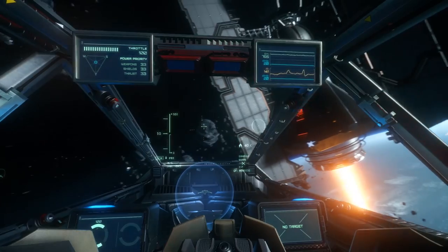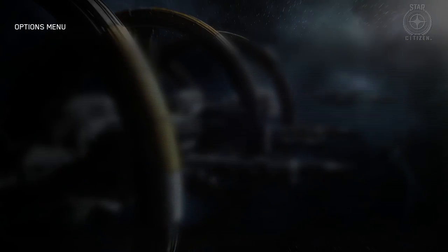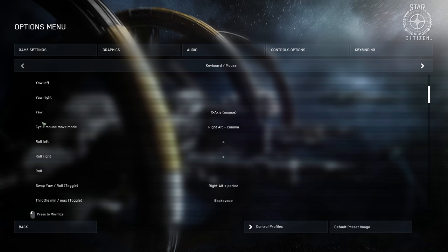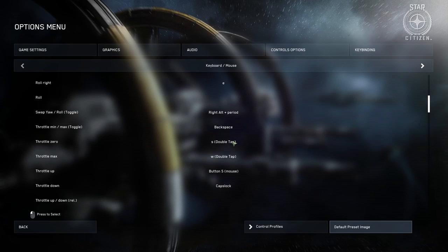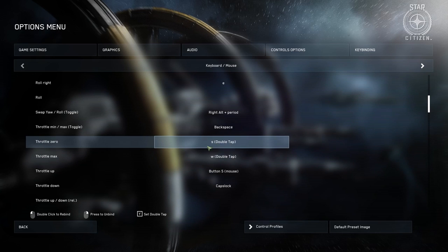That's basically it for my keybinds. All you need to do is separate your throttle from your strafe. Press Escape, go to Options, go to Keybinding, and go to Advanced Controls Customization. Then go down to Flight Movement, click on it, and scroll down to the Throttle section. Throttle minimum and maximum is by default set to Backspace, but that's far away from your hand — you don't want to take your hand off the keys you're using to control your ship. I've set Throttle Zero to double-tap S. You double-click on it, press S, press OK, and if it doesn't automatically set to double-tap, press it again and press Y as it says. Same thing for Throttle Max — definitely for stopping it's useful, and you could use a different key.